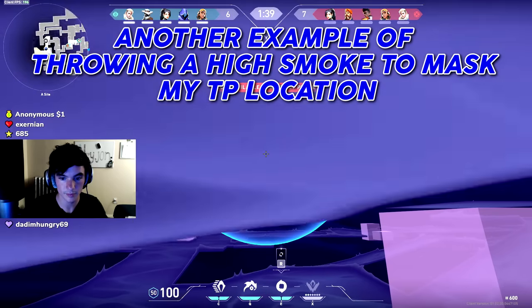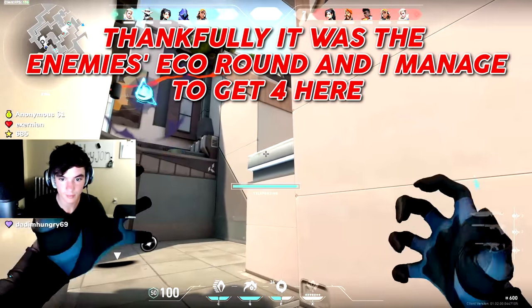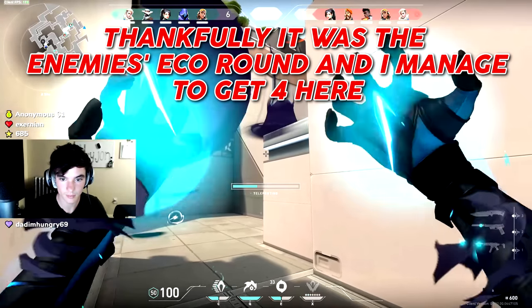I throw a smoke to block off C long and teleport onto the box to seize site for an easy pick. This is another example of throwing a high smoke to mask my TP location, but this time I teleported a bit too early. Thankfully it was the enemy's eco round and I managed to get 4 kills.